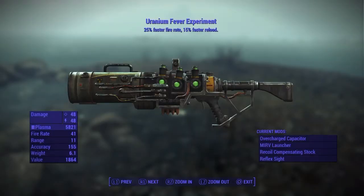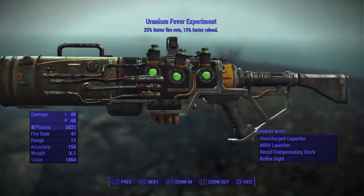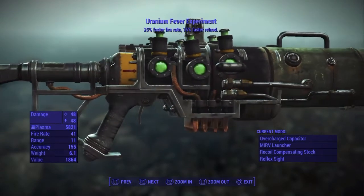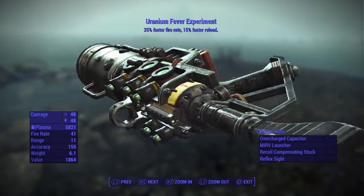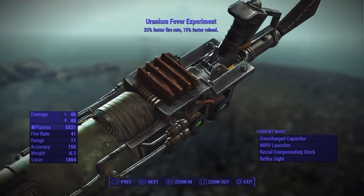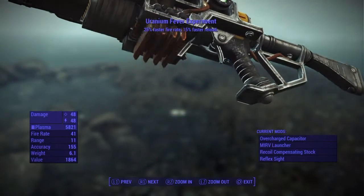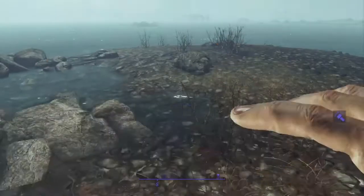Hey guys, Dathnate here again with another Fallout 4 video. We've been experimenting with a new glitch we found online — a way to attach different weapon mods from different weapons onto other weapons. For example, this is the Experiment 18A, originally the plasma rifle from the Institute, a legendary plasma rifle with 25% faster fire rate and 15% faster reload. We've added a MIRV launcher from the Fat Man nuclear launcher, which fires multiple nuclear warheads at once, and attached that to an automatic plasma rifle.